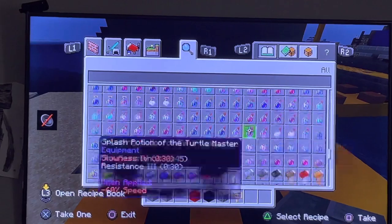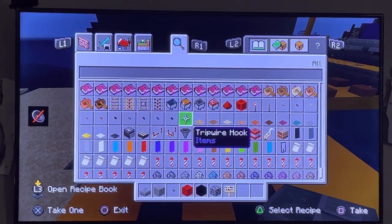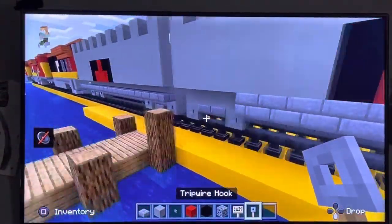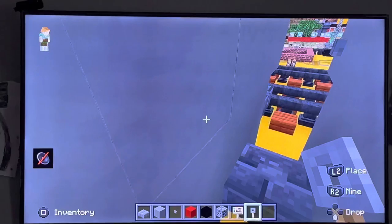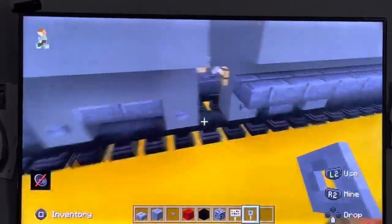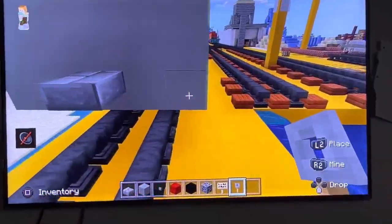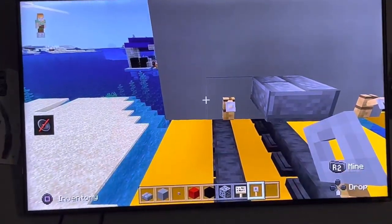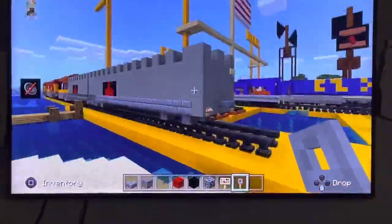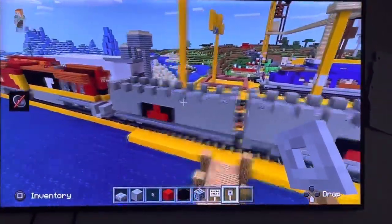Now get some tripwire hooks — the last thing is tripwire hooks. You always want to not forget tripwire hooks. There should be one on each side. This is the end of the video — this is what I wanted to build. I'll see you on the next one, bye!